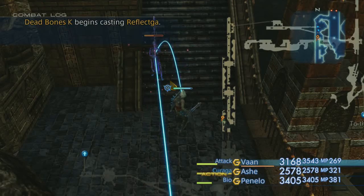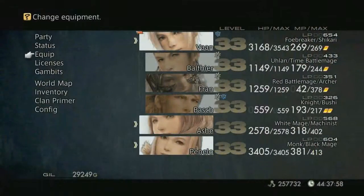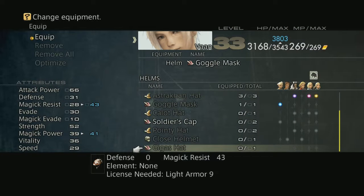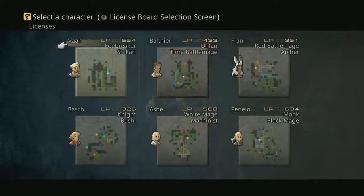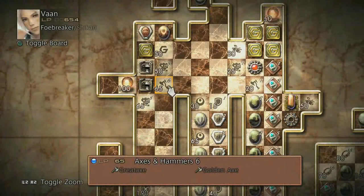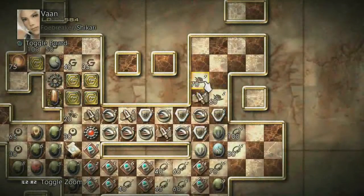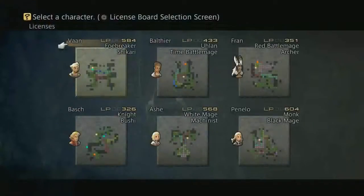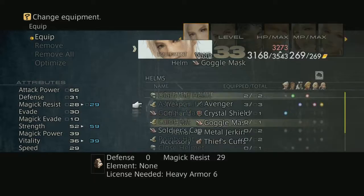There's Bio hitting multiple targets. We stole a Gigas Hat? Wow. Yeah, I think I want to be stealing some more Gigas Hats. Light Armor 9 — that's a lot better than what we currently have. Let's go get the license for that. Yeah, I've got plenty of license points. Light Armor 9, there we go. That was a really nice find.